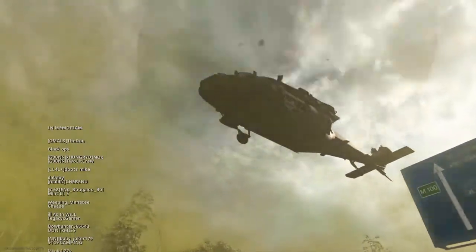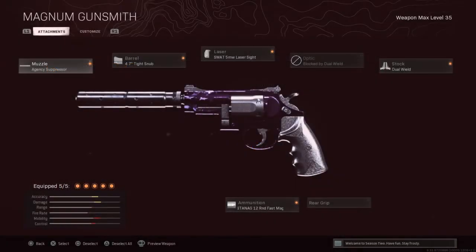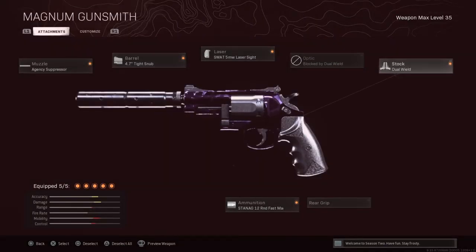15 kills! Alright ladies and gentlemen, this was the class we're running: Agency Suppressor, Tight Snub Barrel — this is what gives this class what it has, the damage plus the vehicle damage. You can melt vehicles with this, which is kind of insane. Then we have the 5-milliwatt laser for the best hipfire accuracy, and the 12-round fast mag to get ammo as quick as possible on the reload. Hopefully you guys enjoyed today's video, make sure to drop a like, and I'll see you in the next one.